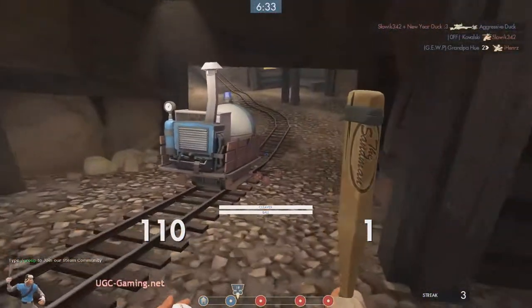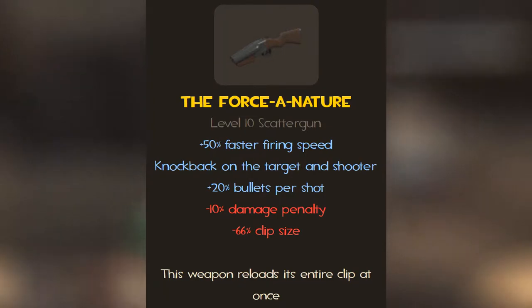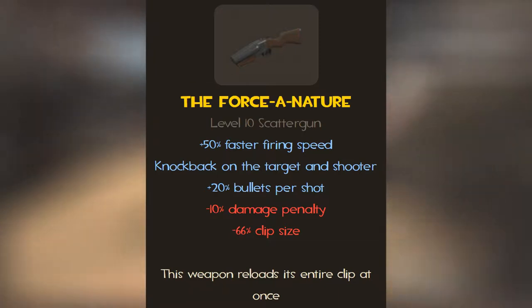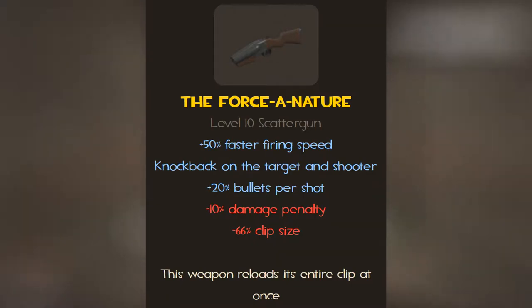Let's start with this weapon's stats. It has plus 50% firing speed, knocks target and shooter back, shoots plus 20% pellets per shot, deals minus 10% damage per pellet, has clip size decreased by 66%, and reloads the entire clip at once.